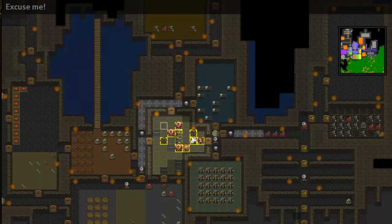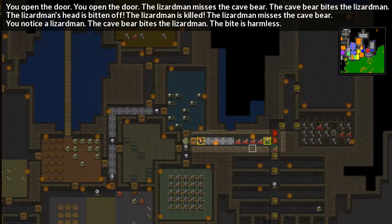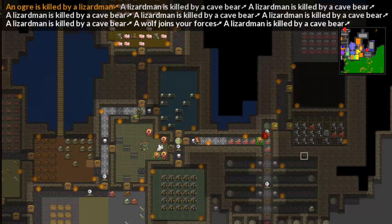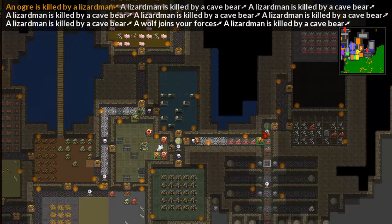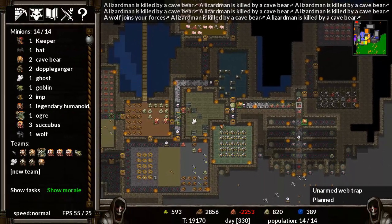Lizard man corpse — something's killing the lizard men. Let's go this way. You open the door. The lizard man misses the cave bear. The cave bear bites the lizard man. The lizard man's head is bitten off — the lizard man is killed. The cave bear bites the lizard man again — the bite is harmless. Awesome — I think we've staved off this attack. All of these are dead. There's one lizard man left fighting a cave bear, and he's dead. Excellent stuff.